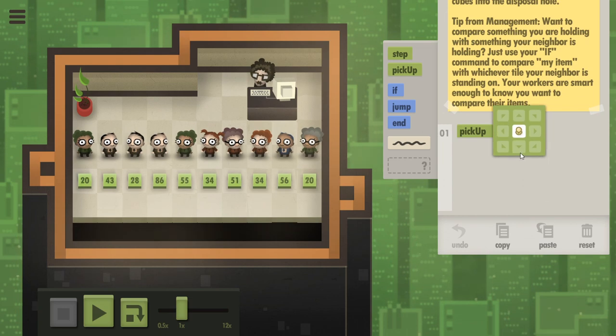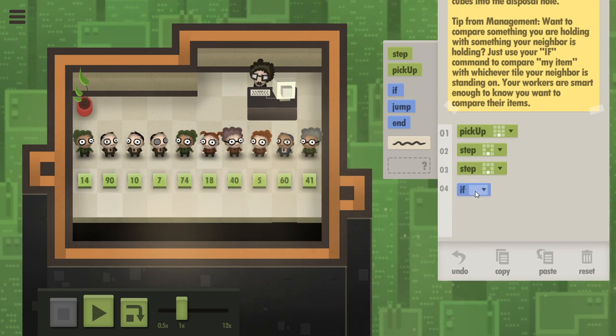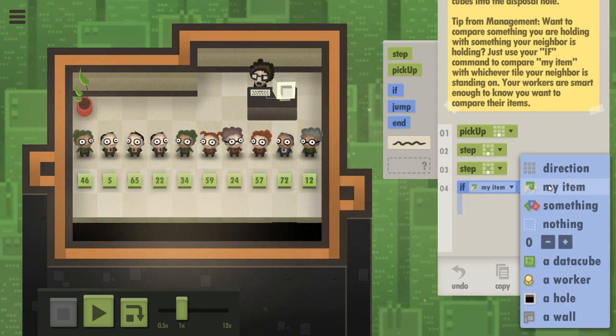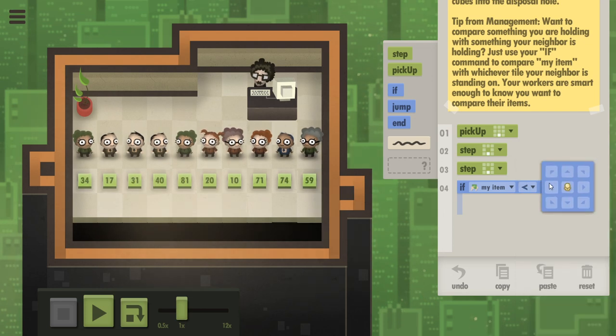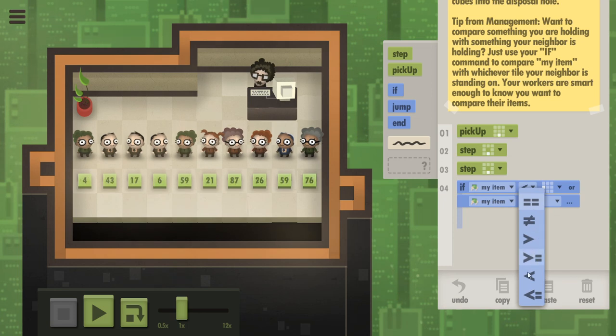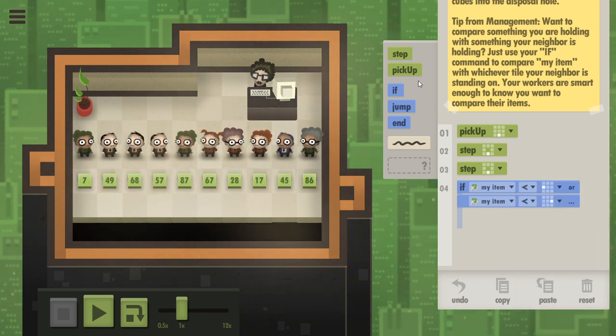The first thing I did was: everybody pick up your cube and step up to the edge of the pit, and then if your cube is less than what's to your left, or if your cube is less than what's to your right, then just die.